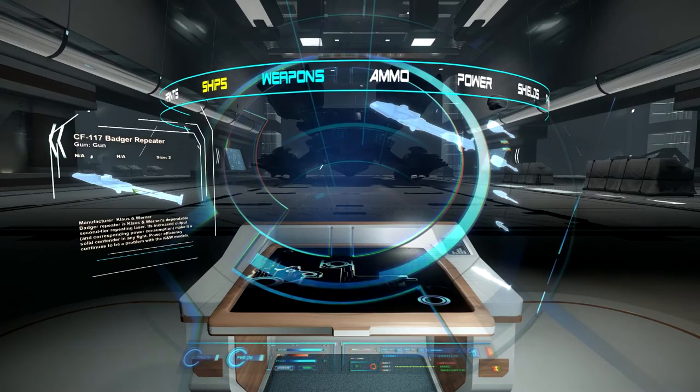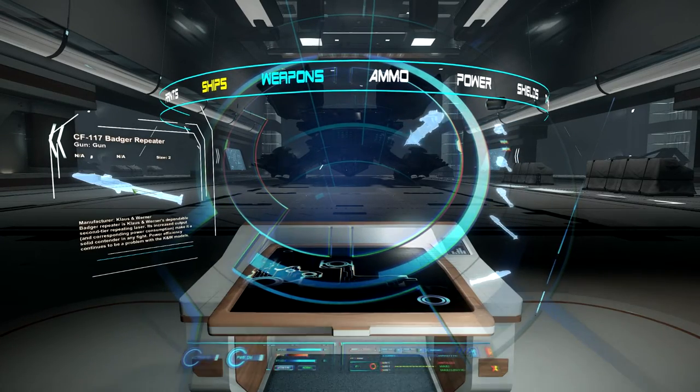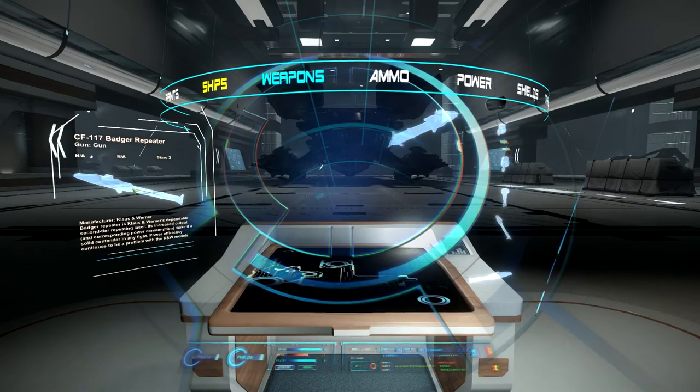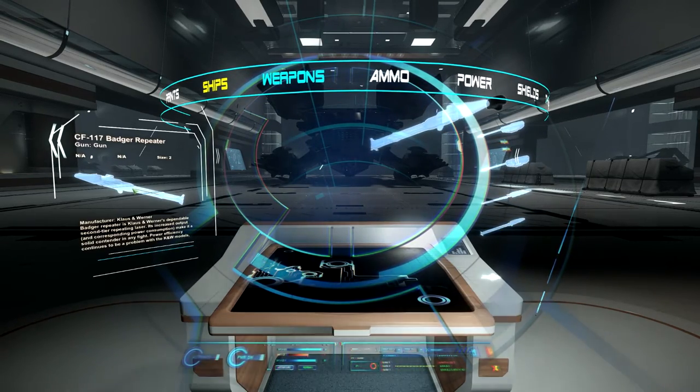Hi everyone, we are SportGaming, and in this series of videos we'll be giving you all the information you need to know when arming your ships. In this video we'll be highlighting the Klaus and Warriner CF-117 Badger. We will be going over the technical aspects of the weapon system similar to what we have done in previous videos.